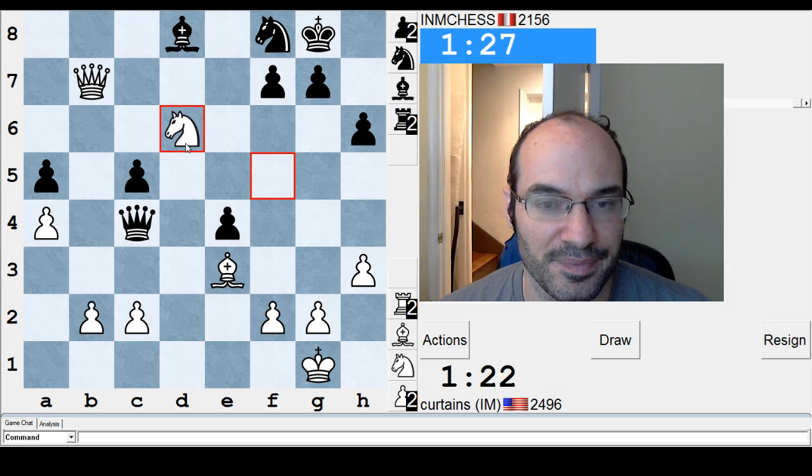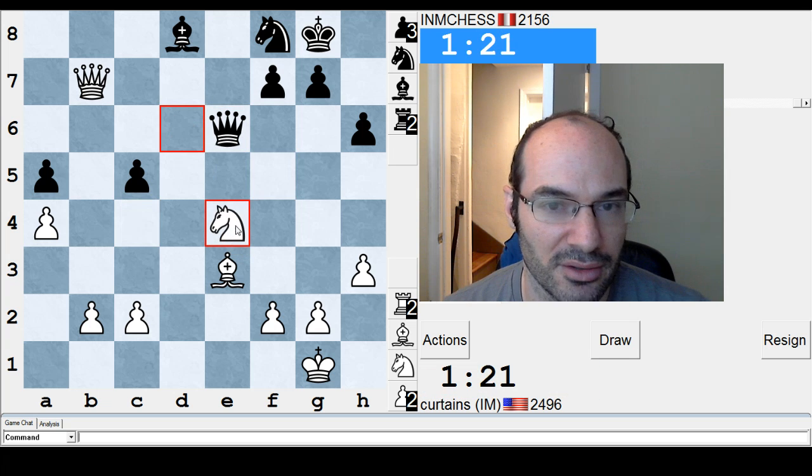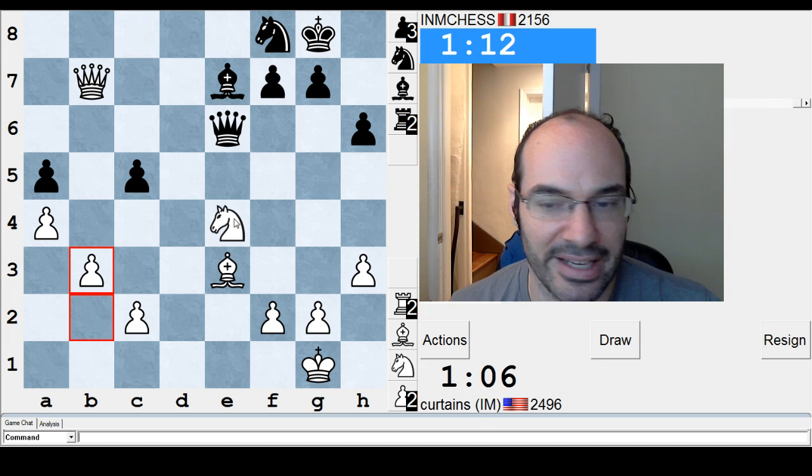I'm thinking a bit slow today. I'm up a pawn, somehow, and the C5 pawn's really weak. I'm a little concerned because my brain feels a little on the slow side. Look, I'm freezing up when it's just a normal position. Why can't I take — okay, I lose a piece. I'm freezing up. I just can't process things fast enough.